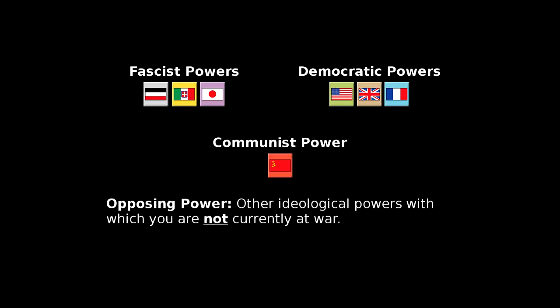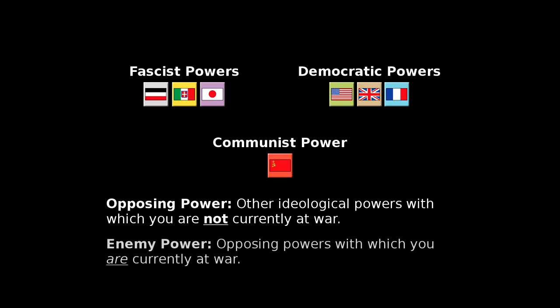Cataclysm is a three-sided game that can be played by two to five players. The three sides are composed of the fascist powers, the democratic powers, and the communist power. Powers from other ideologies are called opposing powers. When your power goes to war with an opposing power, they are called enemy powers instead. This is an important distinction, so keep it in mind as we continue.